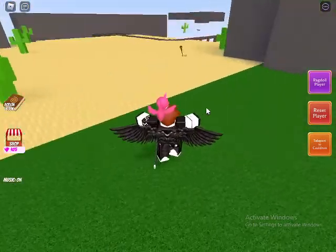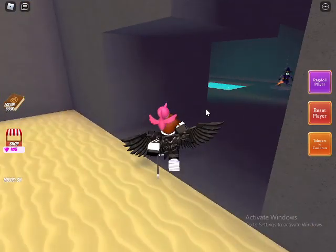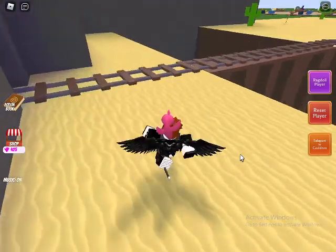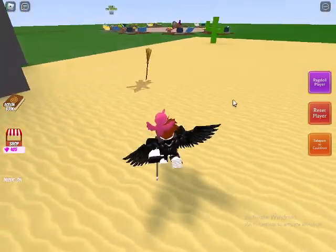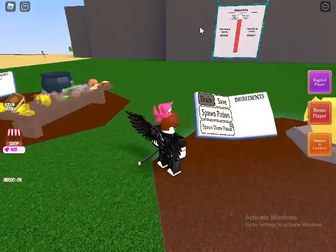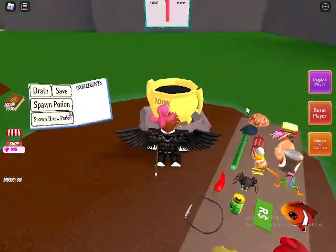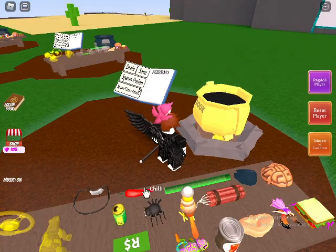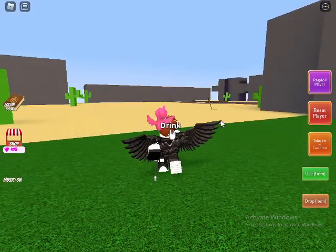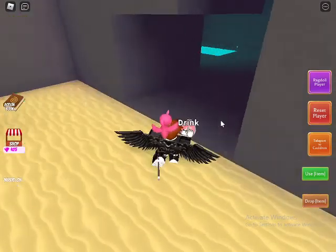Now I'll show you how to get the witch's brew. It requires a hot potion first. I recommend using a speed potion before going there because you need to go back and forth a lot. Get the chili and put it in the cauldron to make the hot potion, then run all the way back and give it to the NPC.